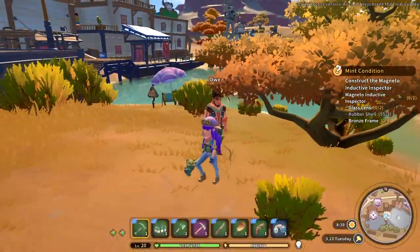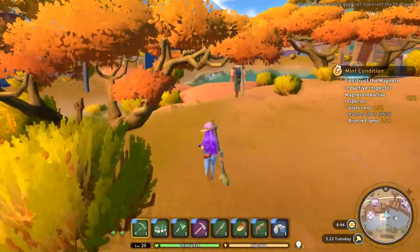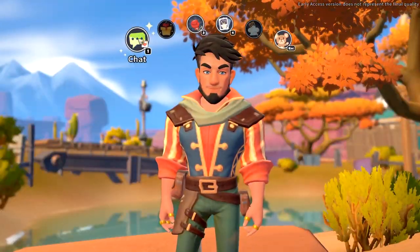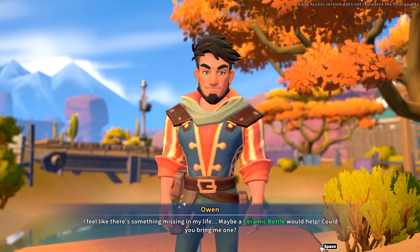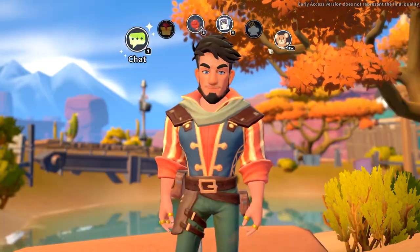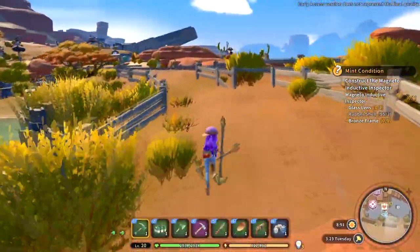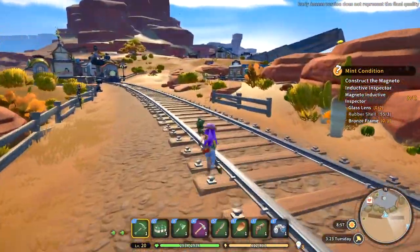I'm really, really curious. What do you desire, my friend? Oh, here — what's this? I feel like there's something missing in my life. Maybe a ceramic bottle would help — could you bring me one? Oh, that's what you desire? I can do that. I got one in my house, I never really like it, so you can have it.